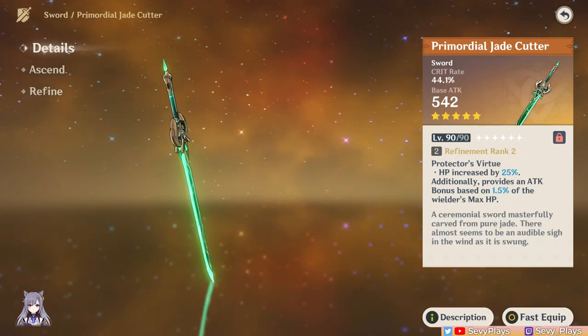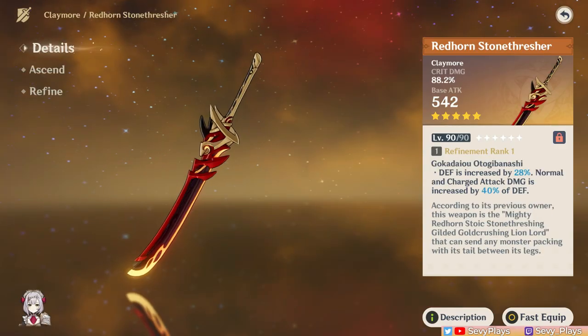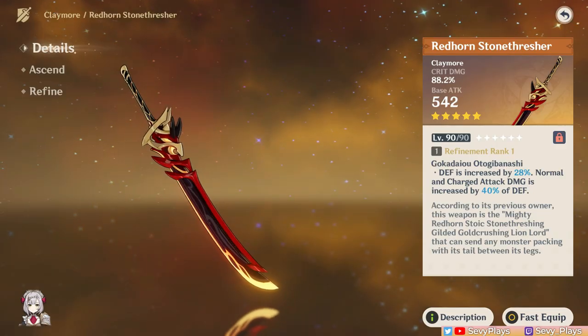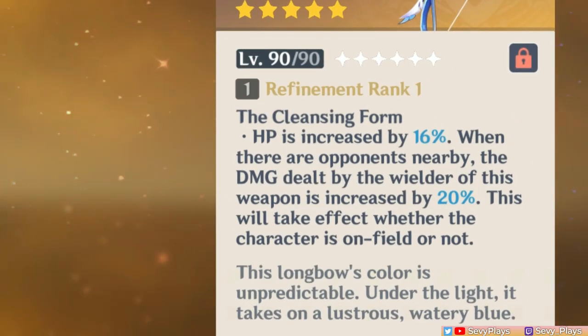The Jade Cutter makes up for its lower base attack by adding HP and converting a character's max HP into attack, while the Redhorn gives defense and converts the user's defense into added base damage on normal and charged attacks. Meanwhile, the Aqua Simulacra doesn't have a built-in conversion mechanic. Instead, its passive does two things: one, it gives HP, which is great on Yelan but doesn't do anything for the damage of other characters; and two, it adds a universal damage bonus, which is decent but conditional on having nearby enemies.